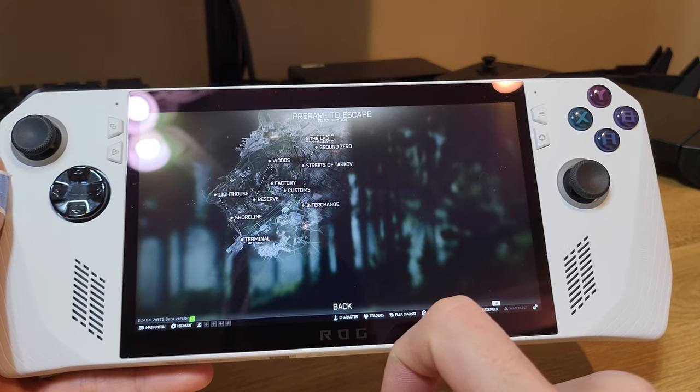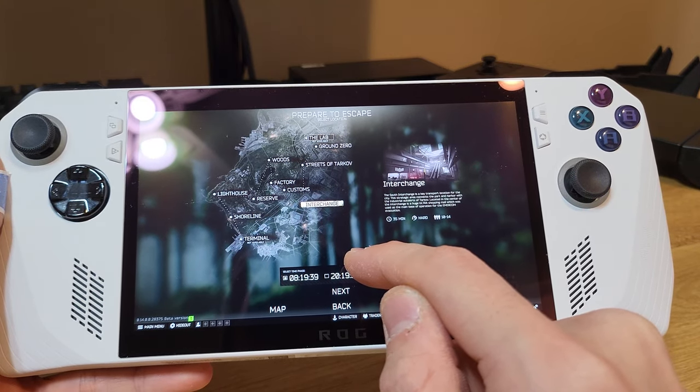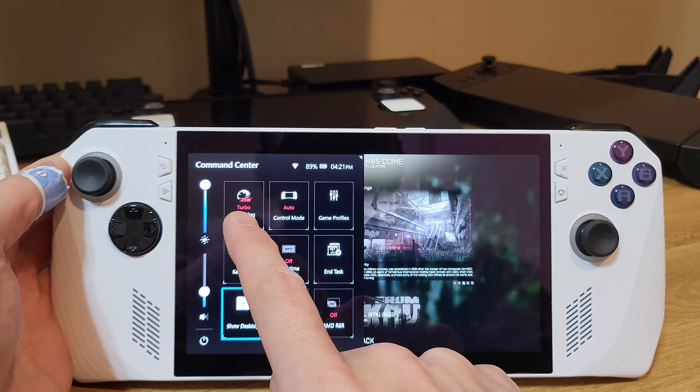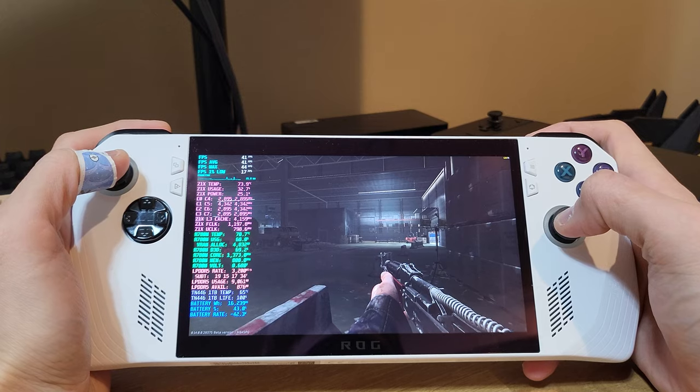I'm going to go into a scav run. I'll hit Interchange. This is a nice, kind of lighter map. In terms of the Ally itself, I'm on 25 watt turbo mode. I'm not plugged in so I can't run the full 30 right now. Alright, so I'm out here on Interchange.